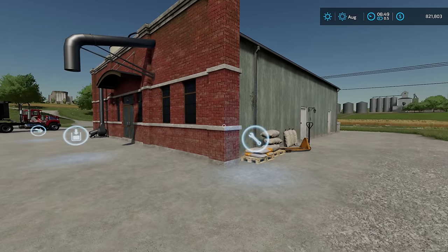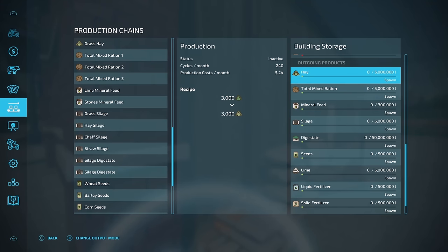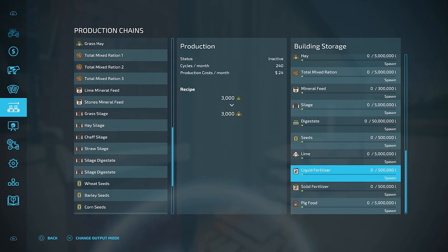One thing I didn't mention is all the storage capacity in the farm supply factory building. Come up here to the menu and across to the right — most of these have like a 5 million liter capacity, except for digestate which is 50 million liters. I don't know who in the world ever makes that much digestate. Some of these are also half a million liters, but I think for what you're making, that's very reasonable. I don't think you're ever going to need 500,000 liters of liquid fertilizer, even in like a hundred years of playing the game.